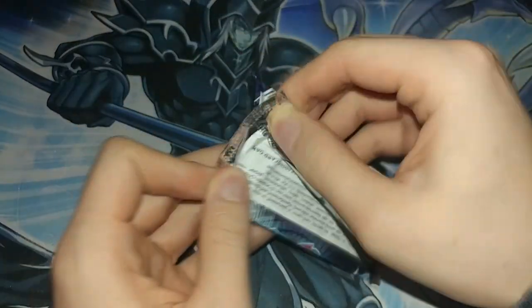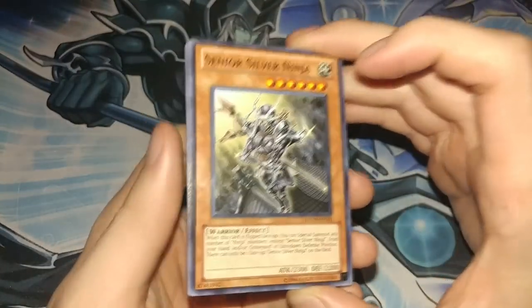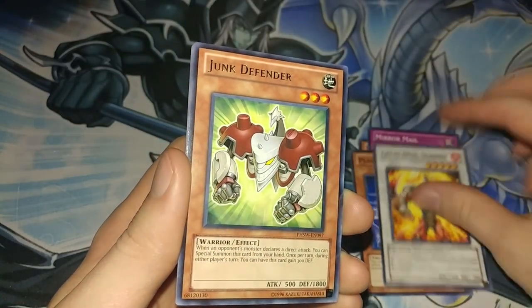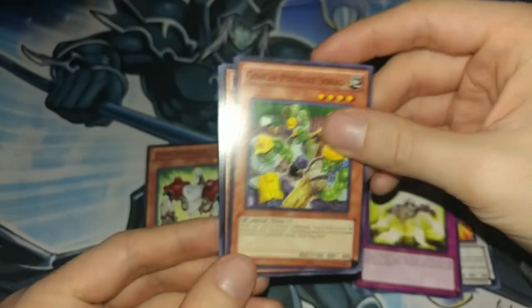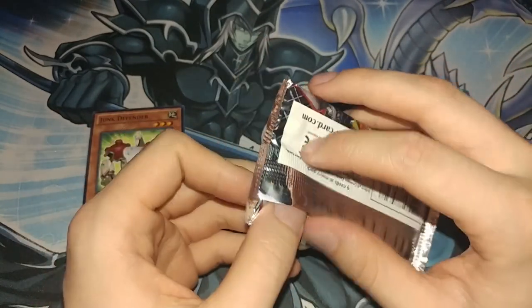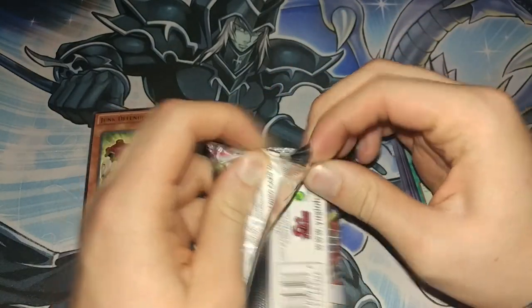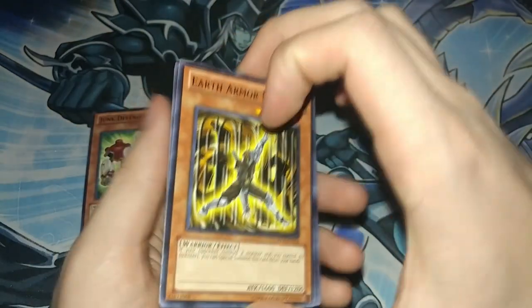Anyway, this is Photon Shockwave — pretty influential set. This had Rescue Rabbit in it and that was obviously huge when it came out. So we have Senior Silver Ninja, Mirror Mail, Plasma Ball, Level Dual Slasher, and Junk Defender — the perfect pull, obviously terrible. Luminize, Goblin Pothole Squad, Wat Cobra — this card's actually probably one of the best cards in the set — and some crappy wind-up card. One of the reasons it's kind of boring to open Kaiba Collection now is because we all know what's in the set. In these packs, if we pull a holographic card, it's gonna be exciting.